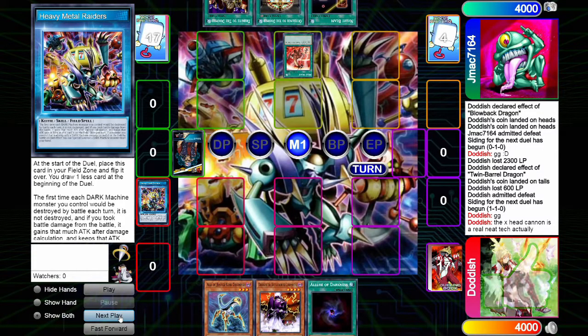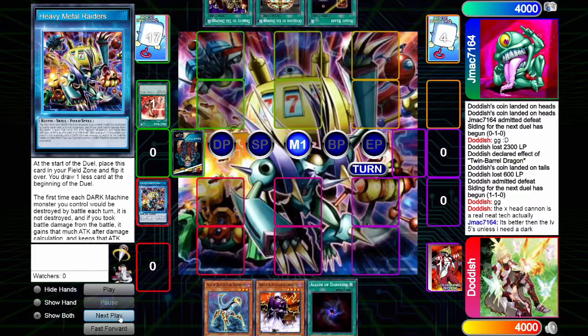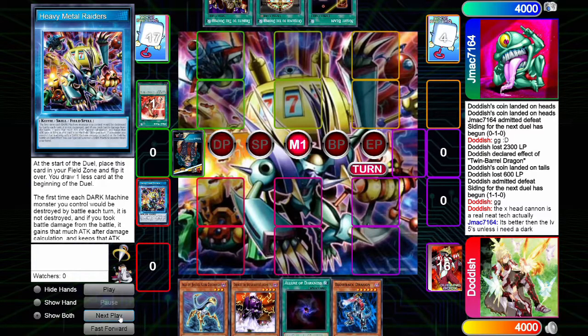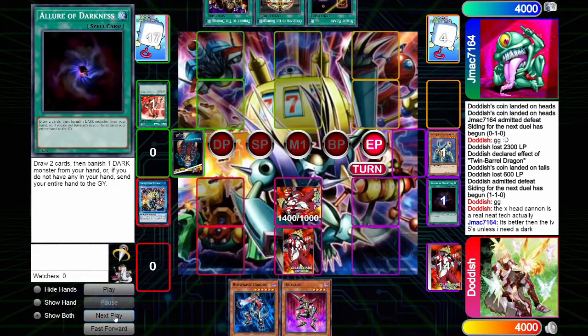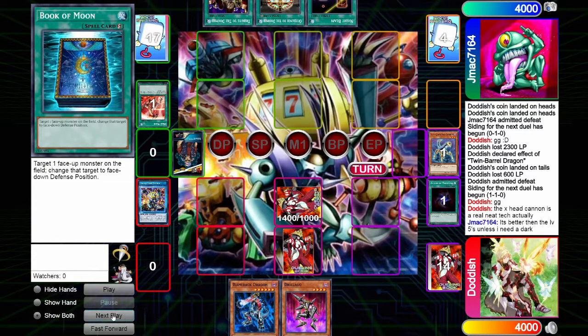The opponent goes ahead and uses Heat Wave, which is fine in our situation. We use Allure, draw two, ditch our Ally of Justice, set our Dichochu, and set our Book of Moon face down.